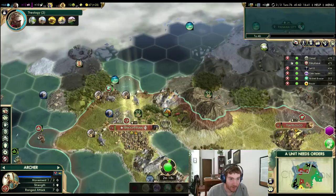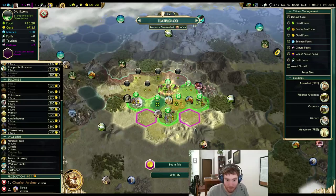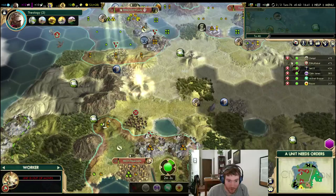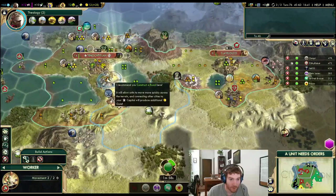Let's go ahead and trade with Wittenberg — two gold. I'm completing a quest, not getting any real benefit out of it. I do need another composite bow — I'm going to take that promotion even though it hurts my GPT pretty bad. I'll have to wait on that clearly. Get in here, start improving that. Road.